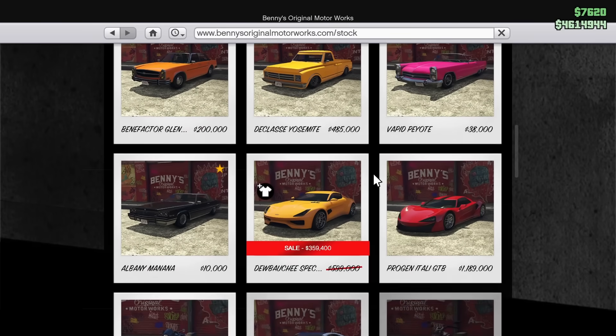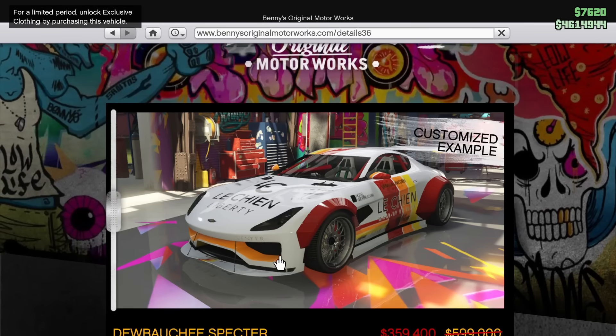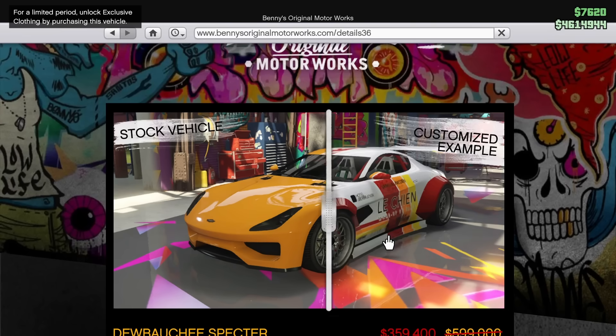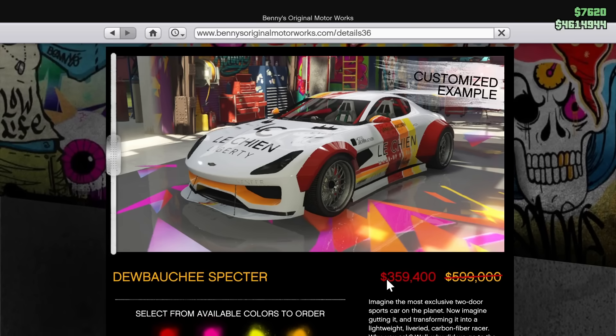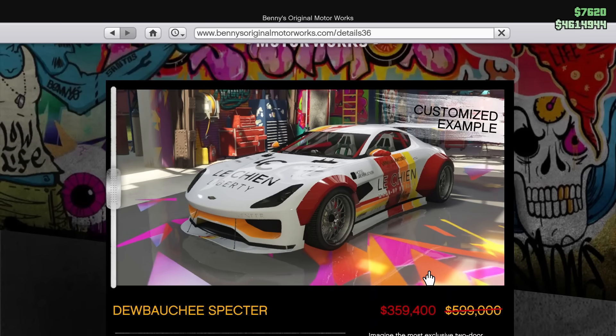On the Benny's website we also have the Dubachi Spectre discounted this week by 40% off. The stock vehicle doesn't have much in the way of customization, but when you take it to Benny's you are able to do a lot more to it. It's a pretty cool car and one you can't really go wrong with for under $400,000. Pick up a Spectre this week if you're interested.